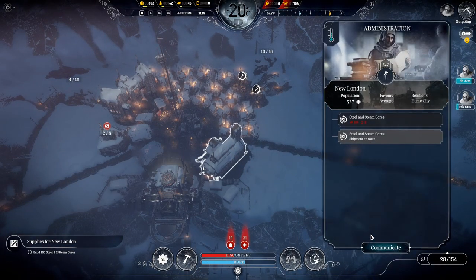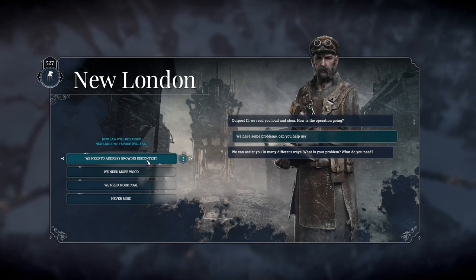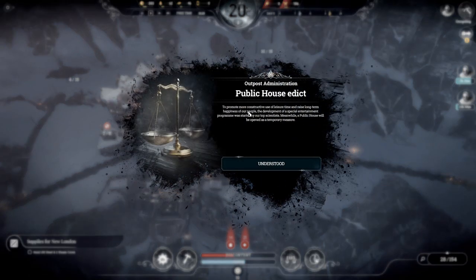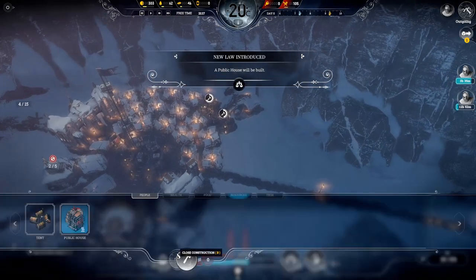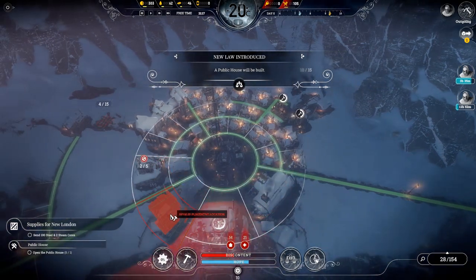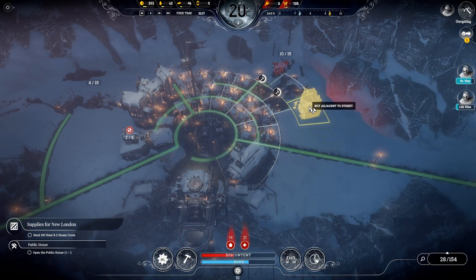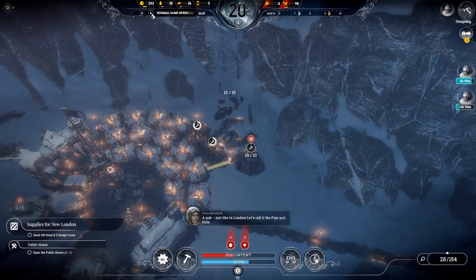We've got discontent as well — I'm just going to see if we can address growing discontent. This should pass the fighting arena. They've passed public house instead of the fighting arena, which is fine — they both do the same thing. So we might as well build a public house now. I'll put that there. I've never seen them pass the public house before — it's normally the fighting arena — but it's absolutely fine.